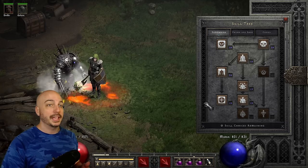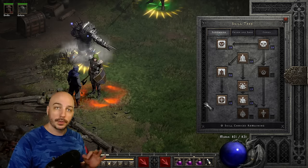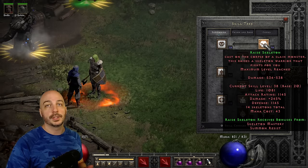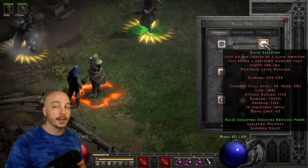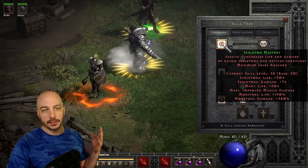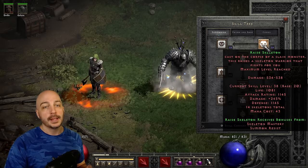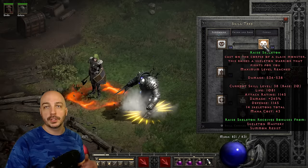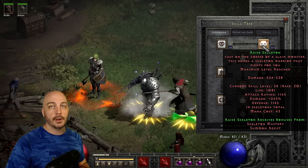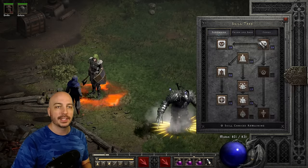Now we'll jump into skill point allocation — most of them are going into summoning skills. We're going to max out Raise Skeleton with 20 hard points; these are what you're summoning to fight, your undead army. It gets bonuses from Skeleton Mastery, so we cap that out too. We don't cap out Summon Resist — it's kind of unnecessary, they're already very tanky and have great survivability as it is.